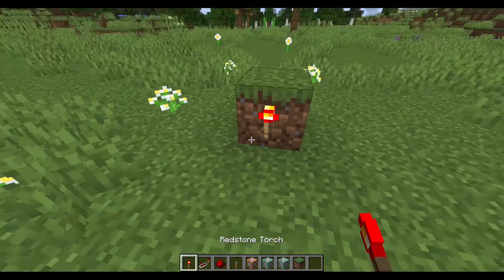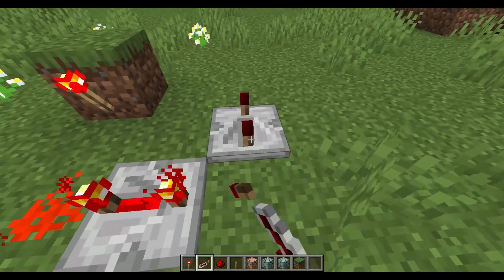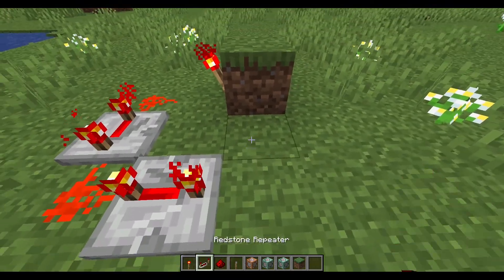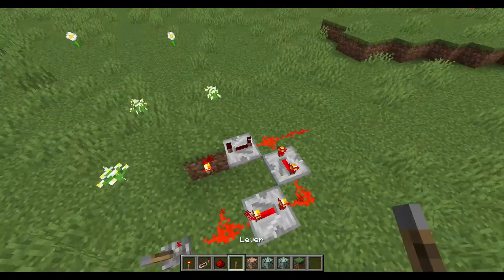First, you have to make a clock — a redstone clock. It doesn't really matter what kind of clock it is, as long as it can activate command blocks every once in a while, it works.